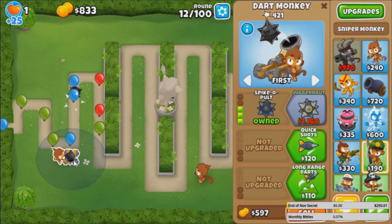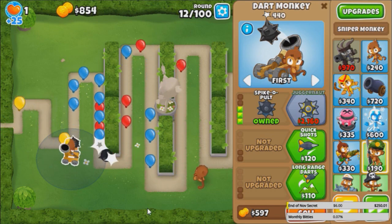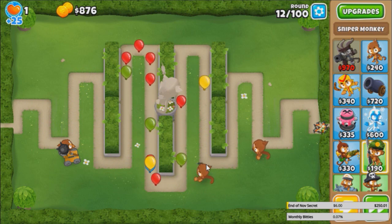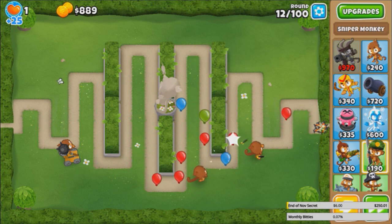It's kind of a bad spot for the Juggernaut just because generally when you think Juggernaut, you want it shooting down a straight line. But the fact that it bounces off walls, you actually don't need that. In fact, it's probably better if you don't have it on a straight line, just so it can bounce everywhere.